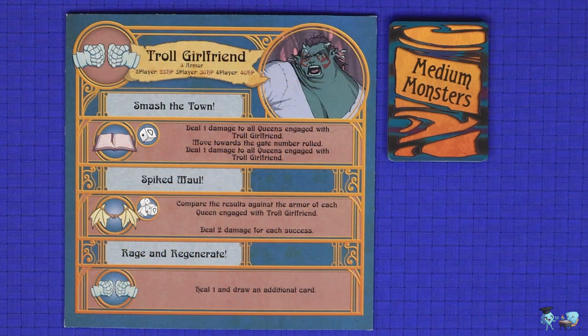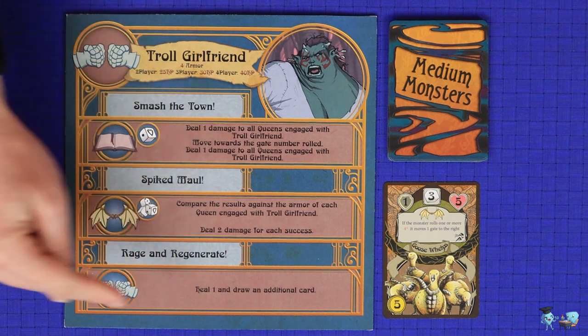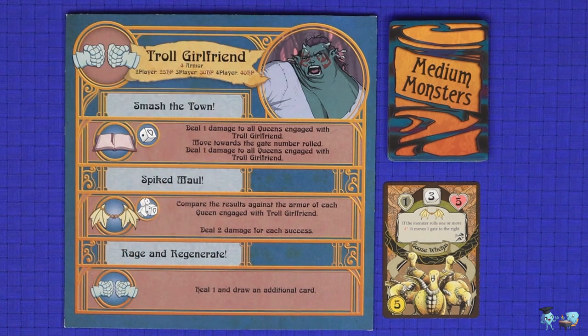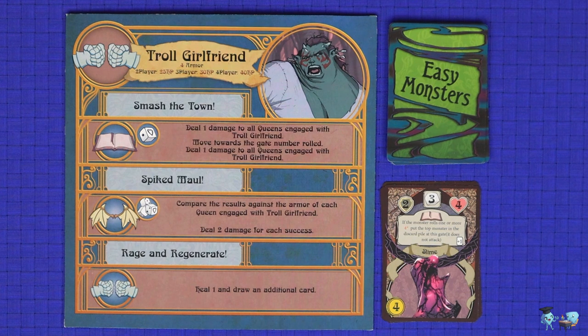Resolve the planning phase the same way as in the first chapter, except you'll no longer draw new monster cards to the gates. In the big bad phase, the big bad draws and attacks with three cards from the deck: draw and discard a card, note the type of monster, and resolve the big bad attack that corresponds to that monster type. Some attacks might result in drawing additional cards. Once you've completed the three attacks, move on to the player phase, where the Queens will play their cards to attack and defeat the big bad, and then go to the regroup phase.